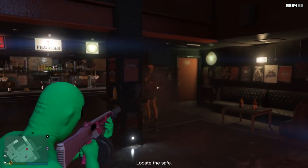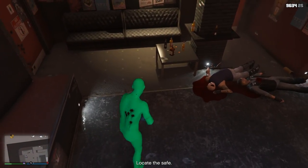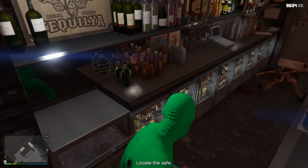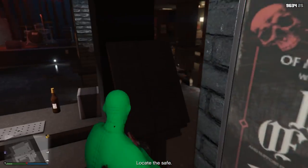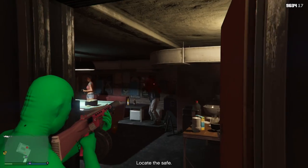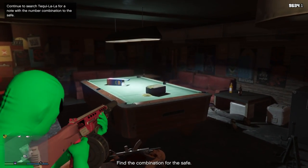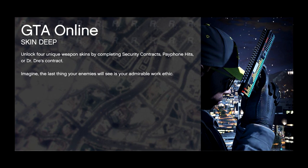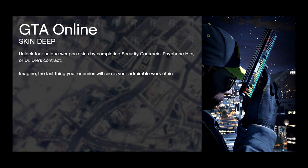I know the DLC has been out for like a month now, but this is something I don't think I've actually seen. I just recently found out about this by complete accident. As it turns out, in the latest GTA Online DLC — and actually single player as well, because Rockstar accidentally put these in — there are four hidden, kind of secret, maybe rare gun skins you can get for four different guns in the game.